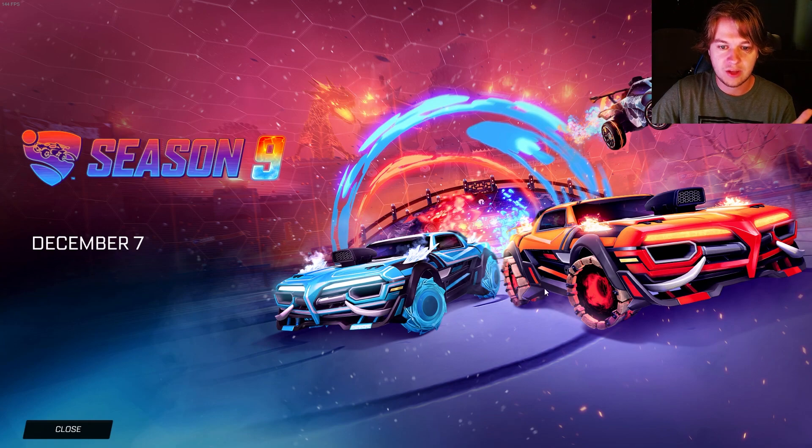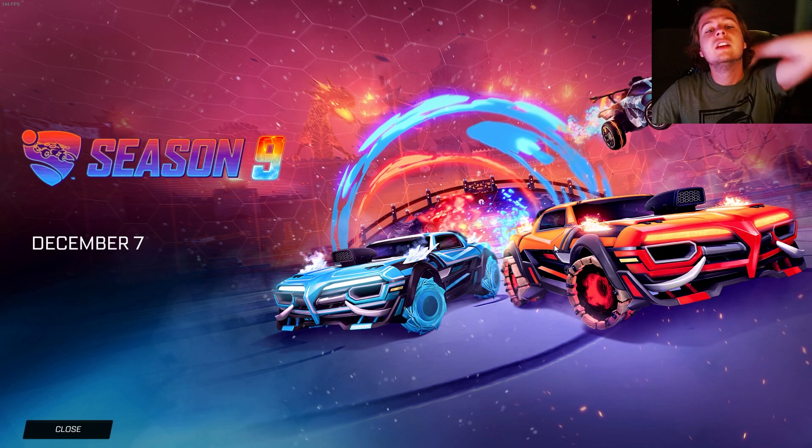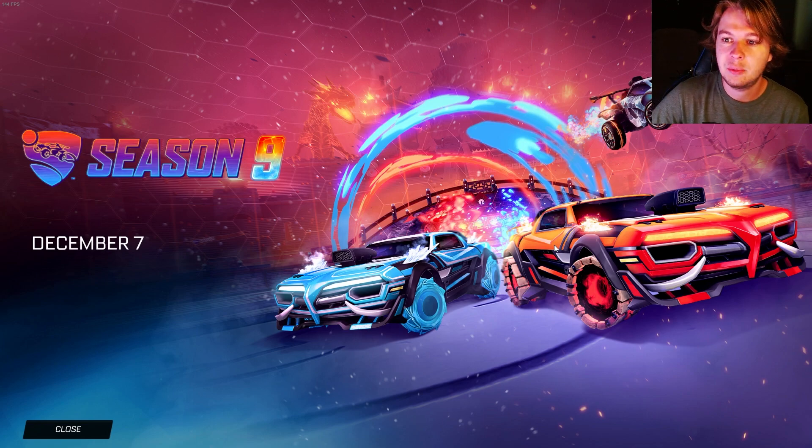It looks like this is going to be the new Rocket Pass car, I would assume. Which looks like maybe a Dominus hitbox — it's almost like a variant of the Dominus GT. This decal looks nice on the Octane, I'm not really sure what it is. And you have a little dragon back here.